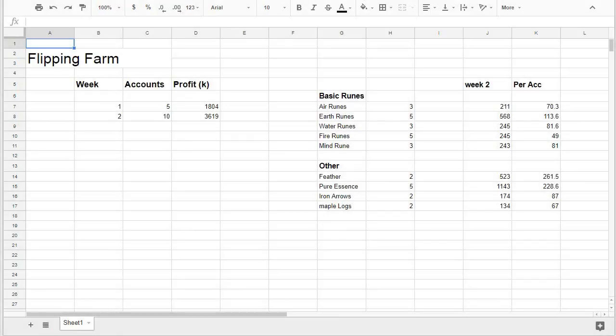Here's my flipping spreadsheet updated with the most recent data. Week two with 10 accounts looks really nice — basically exactly double — however I'm pretty sure I got an extra million or so from the first day, so it's probably closer to 2.5 to 3 million normally. I also got a 2 GP margin on about 300k of items which is a bit of extra money not fully accounted for, but either way still a good benchmark.